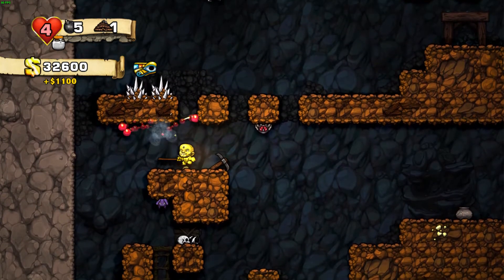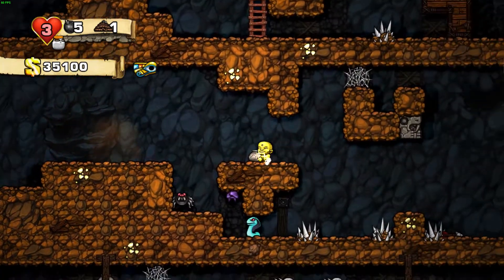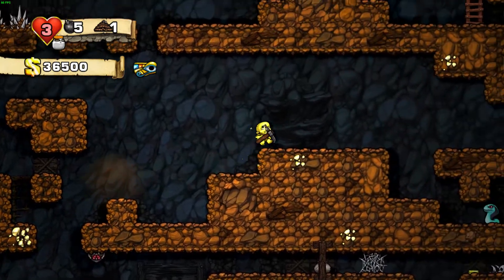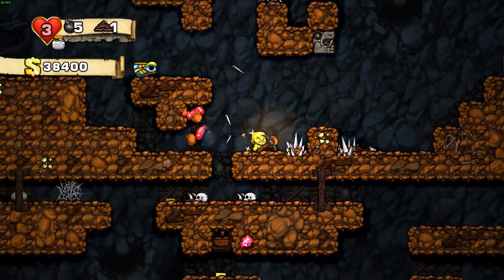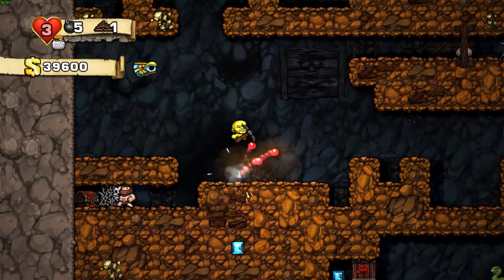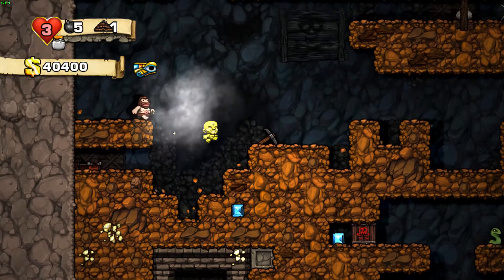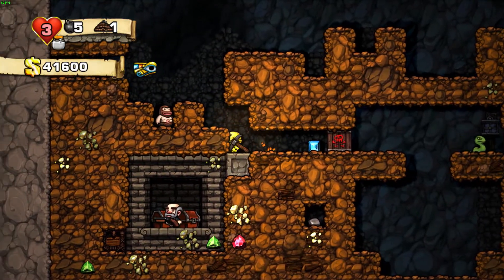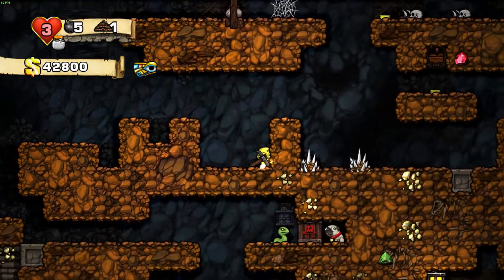Oh yeah, let's get this. I keep getting hit in stupid ways. I have some treasure over there that I mined. I have very little rope left — hopefully there's a shop here, because we haven't run into a shop yet. Should have been a shop on the second floor. Wait, there's a shop — it has rope! Great, hopefully it has some bombs also.